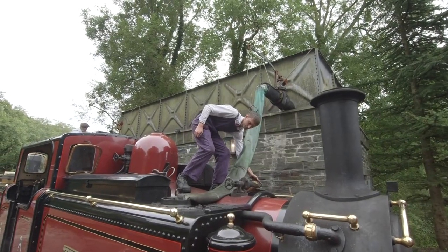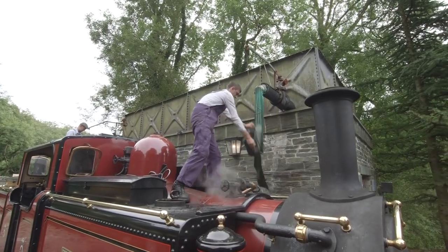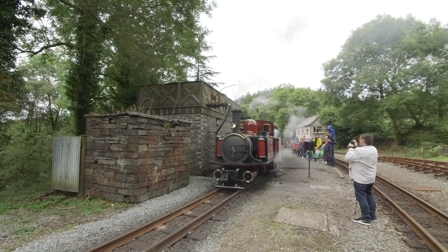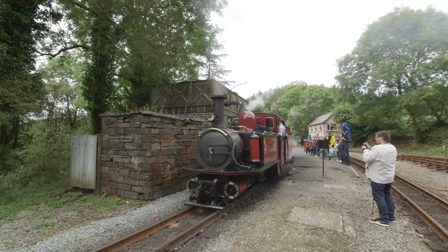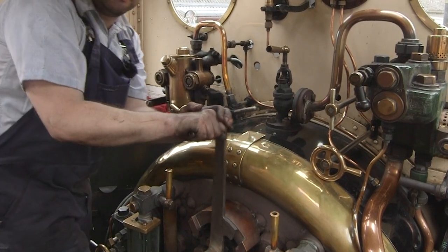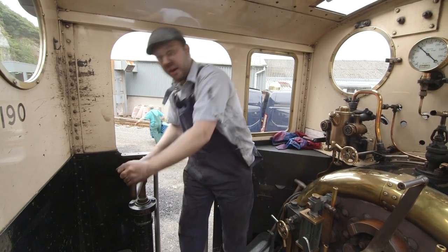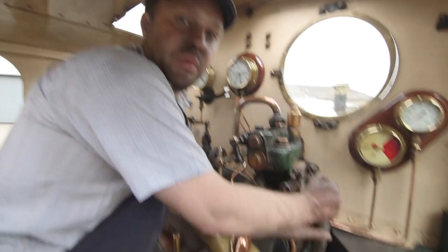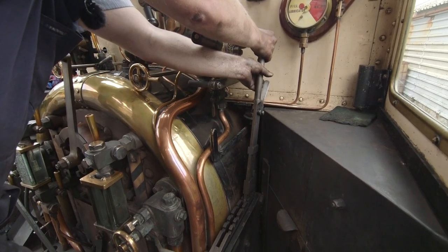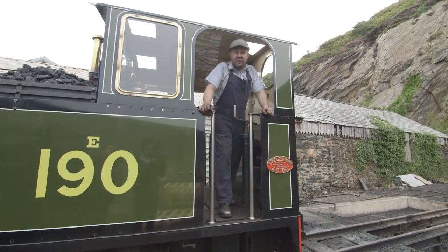The crew are topping up this train's tank with water now. Wow, this one's thirsty! Ian, how do you drive a steam train? We drive a steam train by making it go faster like that, and then this is the brake — this is what we use to stop ourselves. This lever here makes us go either forwards or backwards. And that is how we drive a steam train.